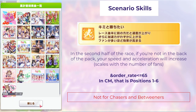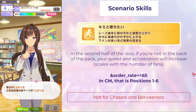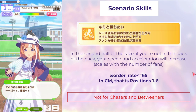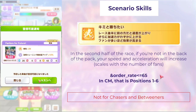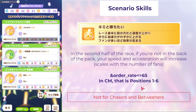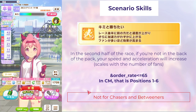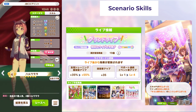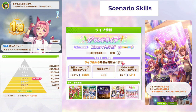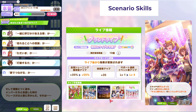Next let's talk about scenario skills. Grand Live's exclusive gold skill is called 'I Want to Win with You.' In the second half of the race, if you're not in the back of the pack, your speed and acceleration will increase and it scales with the number of fans. 'Not in the back of the pack' means order rate less than or equal to 65 — in Champions Meeting that's positions 1 through 6. This skill is very similar to First Star but doesn't have recovery, and is not recommended for chasers or betweeners. To get the scenario gold skill at level 1, you'll need to have learned 18 songs by early December — 19 is shown here because it includes Girls Legend U, but make sure you get at least 18 because Girls Legend U does not count toward that 18.